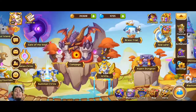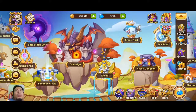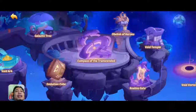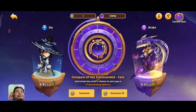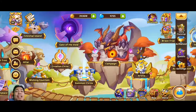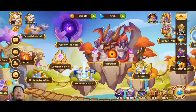Hi guys, welcome back to Pay Death Gaming, my name is PDG. Today we are going to make an E5 Sia because I have my 5,000 course of transcendence, so I can get my first E5 or first transcendence hero. I decided on making a Sword Flash Sia, but first I'm going to show you how to make an E5 Sia.